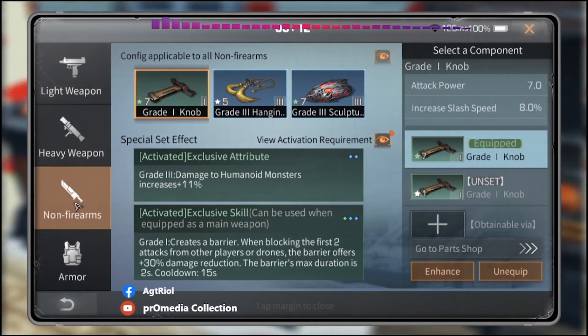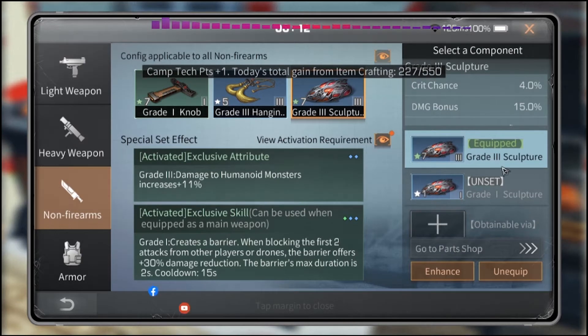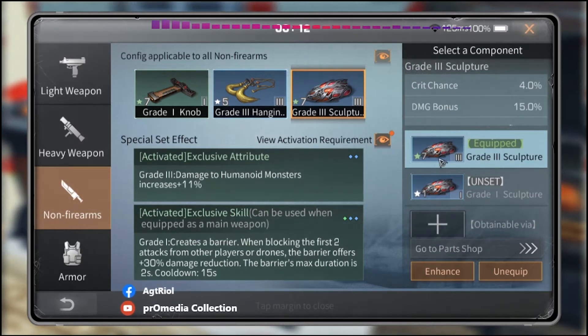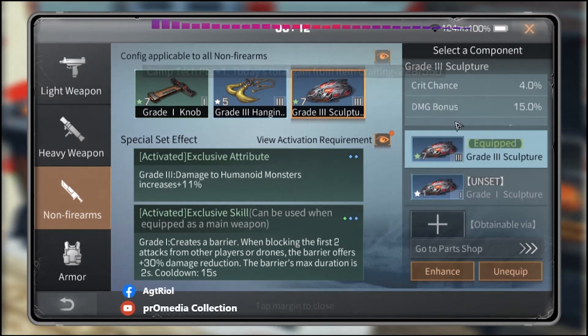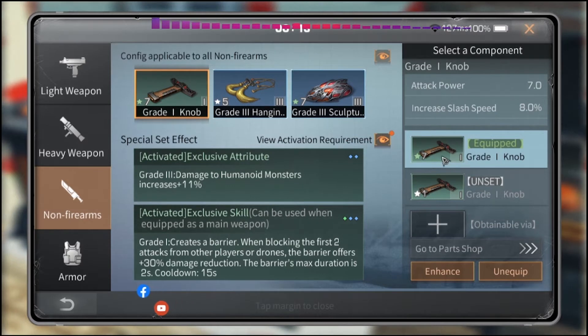In non-firearms, you have to level up your structure up to level 10 or higher. Currently I don't have enough mechanical material because this is my new account, so my level is only seven. From my auxiliary I receive a 15 damage bonus.